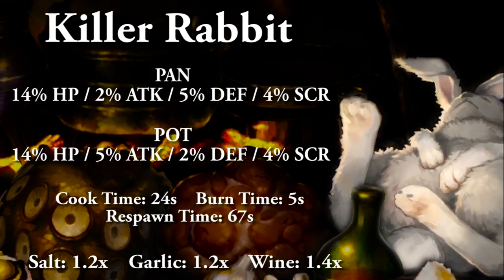The killer rabbit, which sits on the ground, replaces the hanging hare. In a pan gives 14% HP, 2% attack, 5% defense, and 4% to score. In a pot gives 14% HP, 5% attack, 2% defense, and 4% to score. Full cooking time 24 seconds, food burn time 5 seconds, and food respawn time 67 seconds. For spices: salt and garlic are both 1.2x, and wine is 1.4x, capping out at 1.8.